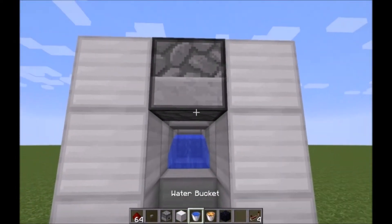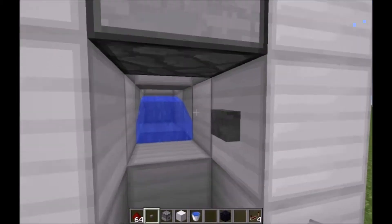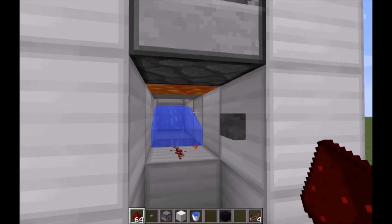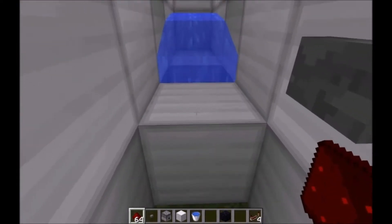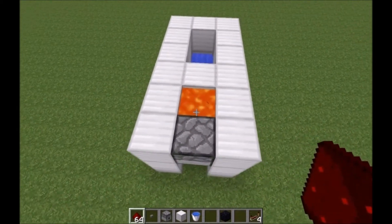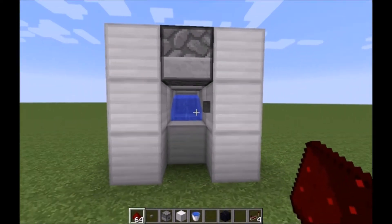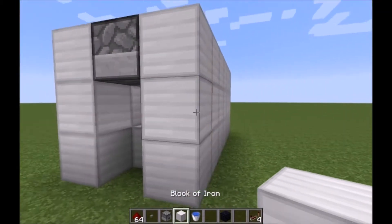Next, put a bucket of lava right there, slap your button right here, add redstone — and guess what happens? Boom, it turns into obsidian! Important thing to note: since it is a button, when you hit it, that lava stays there until you hit the button again. That's the base design.